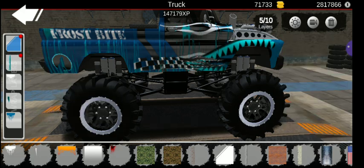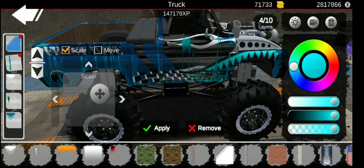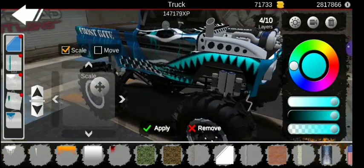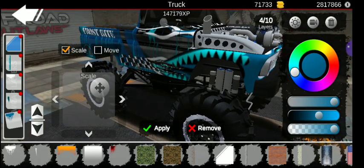Then also use the rust wrap and sort of stretch it out — scale, press down, move back up, then press scale again, then move down more until you get it where you want it. And then the white flames up here, and then the monster wrap right there on the side with the frostbite color, and then the blue flames up front.